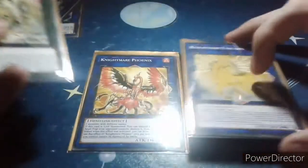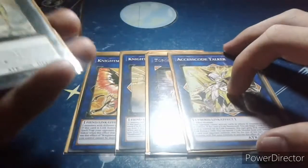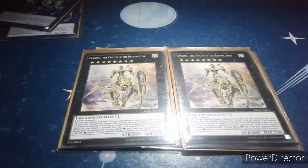My other extra deck cards include Borreload Nightmare Phoenix, Nightmare Unicorn, Topologic Zeroboros, Access Code Talker, and two more. Sorry if there's some noise here, guys. Thank you so much, and goodbye!